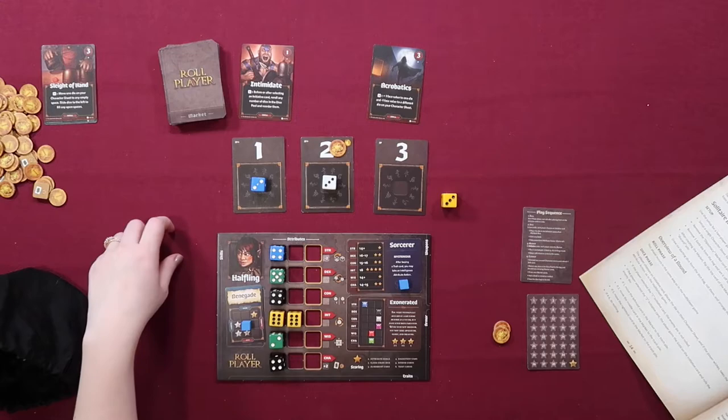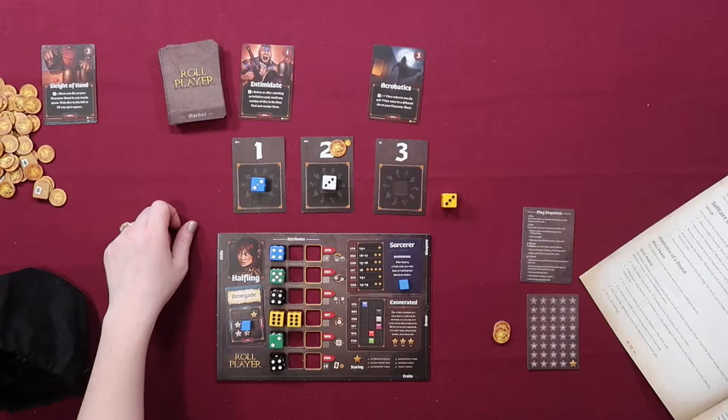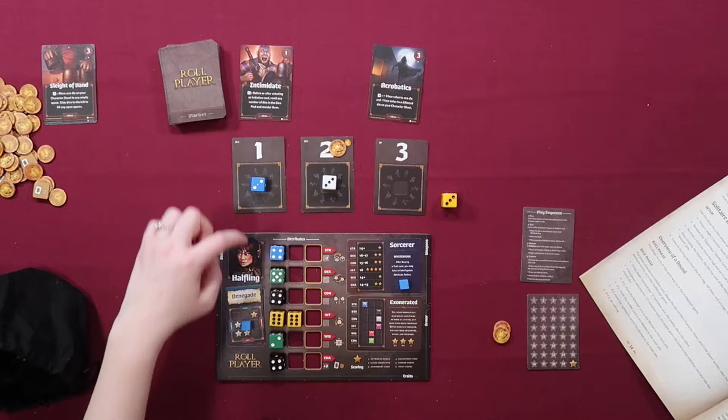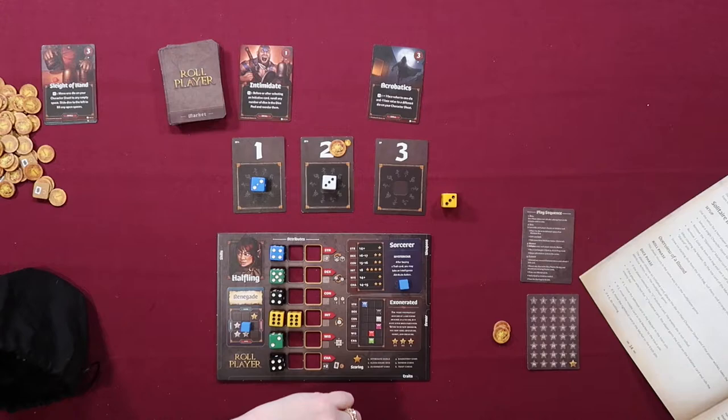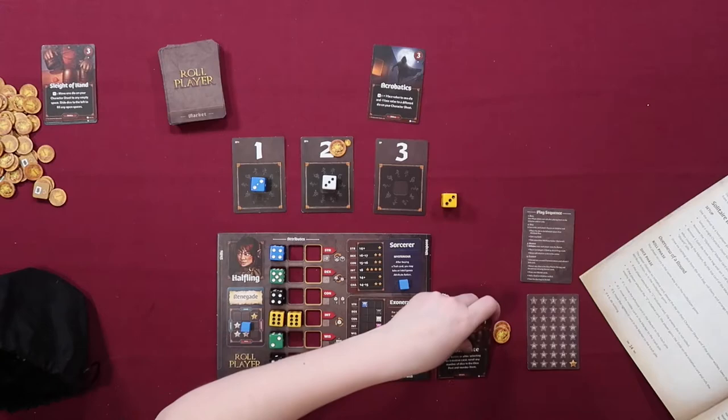Now: buy a card from the remaining cards in the market, or discard a card to gain two gold. I have intimidate and acrobatics. Each card has a little symbol before the text indicating how to move your alignment when you use that skill. Intimidate says: 'Before or after selecting an initiative card, reroll any number of dice in the pool and reorder them.' I will take intimidate and pay one gold. That goes under skills on the side of my character sheet.